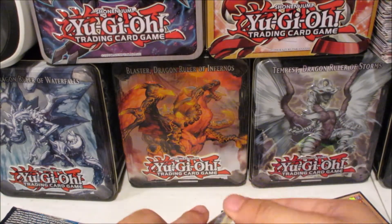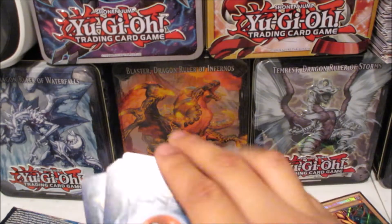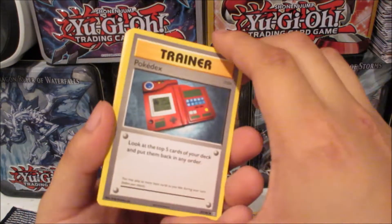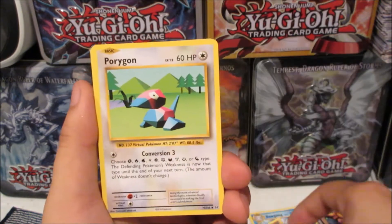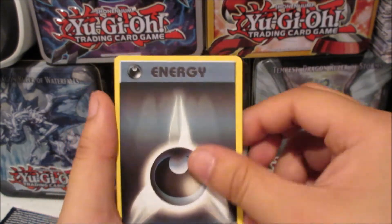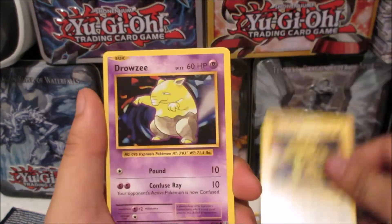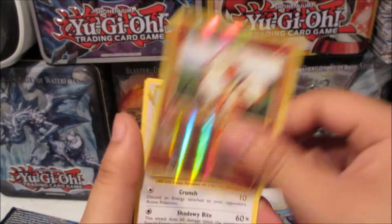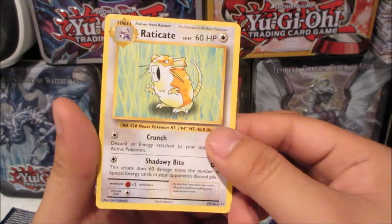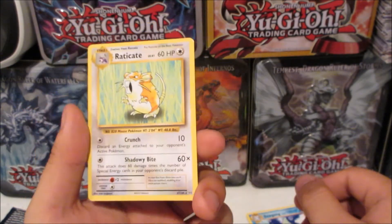We got a pretty cool energy card — taking that code too. From the second pack: Pokédex, Porygon, Pidgeot, Stir Link, Darkness Energy, Magikarp, Weedle, Electabuzz, Drowzee, Growlithe, and Arcanine. For some weird reason I was looking at prices and Arcanine was a one-dollar rare non-holo — I was like, whoa, that's pretty weird.